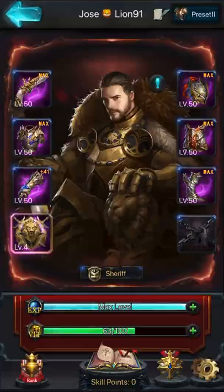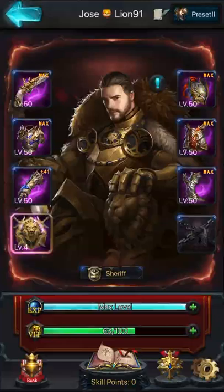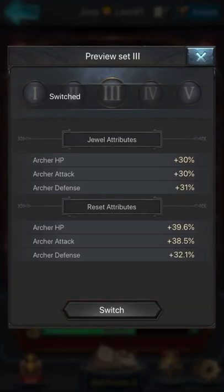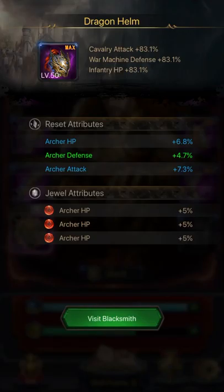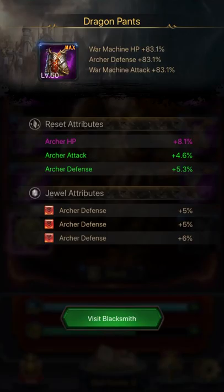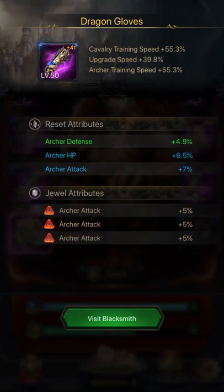As you guys saw, those are my attributes on Cavalry. Now I'm gonna switch to Archers — that are my third attributes. All my G-Worldly are focused on Archers and my reset attributes as well. My Archers attributes are not that good as Infantry or Cavalry because I'm working on it recently. So I'm focused on them recently. They're not that good, but I'm working on it. Maybe in the future I will have very good stats on Archers — now I don't.